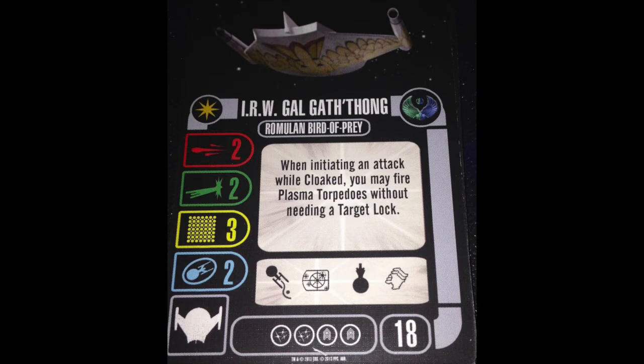The named ability: when initiating an attack while cloaked, you may fire plasma torpedoes without needing a target lock. That's a pretty good ability. It means you can have a target lock and use it for quality, or you can just fire plasma torpedoes and you're good to go. With the advent of General Orders and Admiral Mendak, there are ways to get battle stations for even more quality.